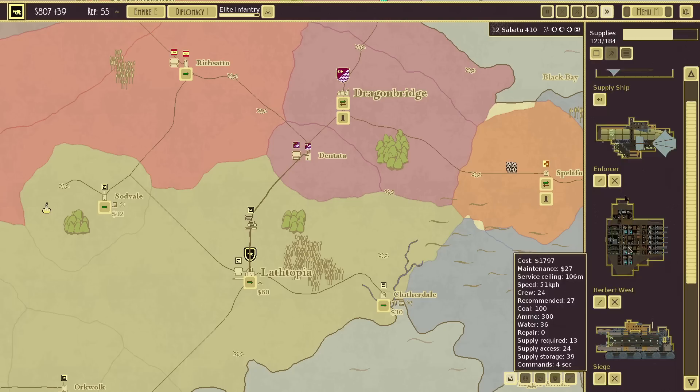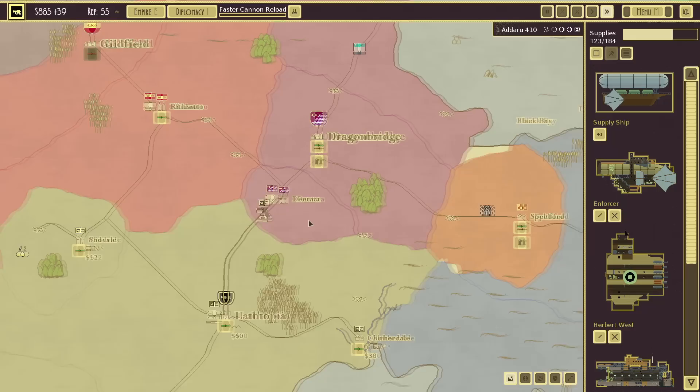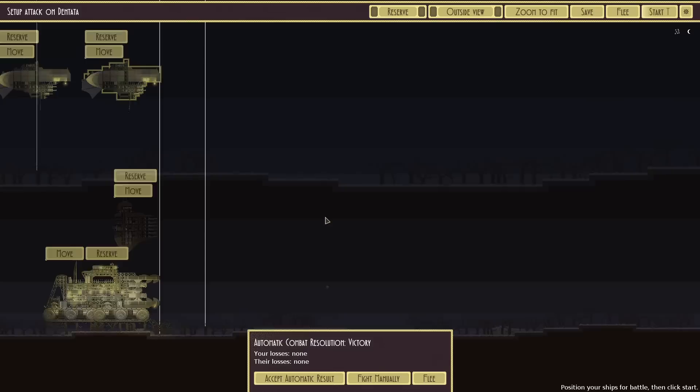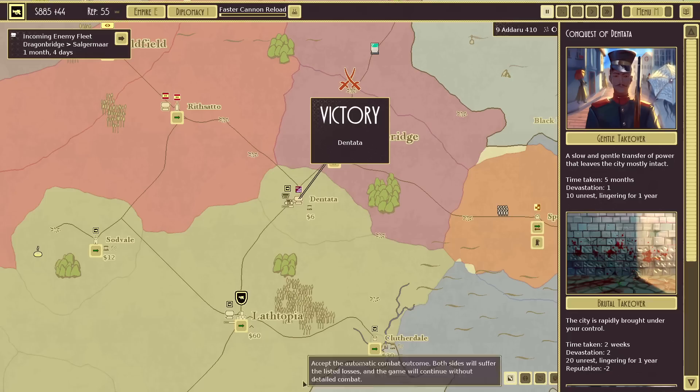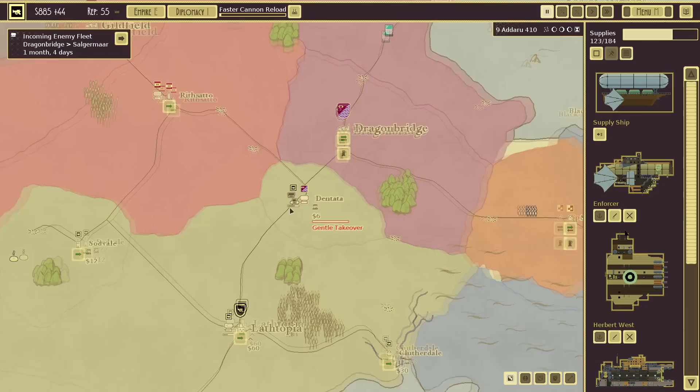As soon as we get there I want to attack and destroy their vessels — here's hoping they don't have many. Instantly, let's attack. They moved already — it does look very, very cool when it's dark. I'm quite happy with my craft here. If I just accept automatic result, what will happen is we'll just win instantly. Gentle takeover. Did their ships just vanish because of that?